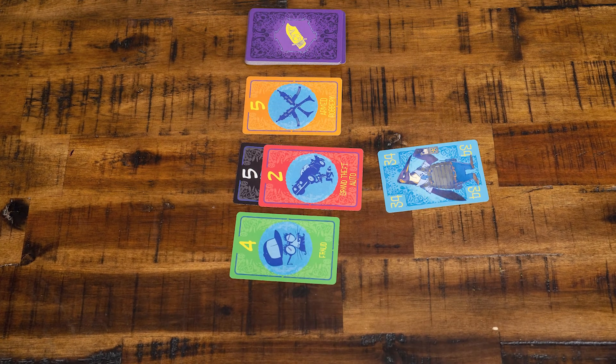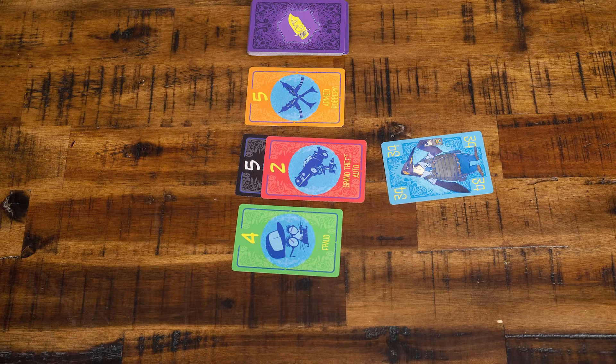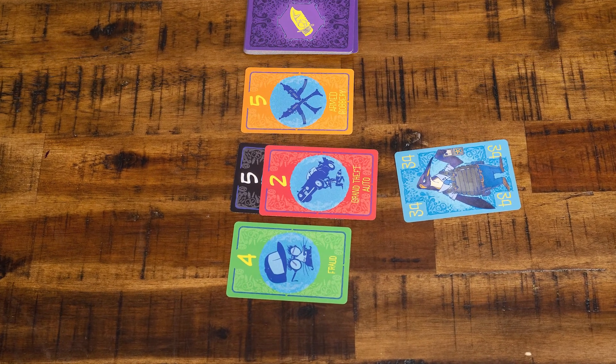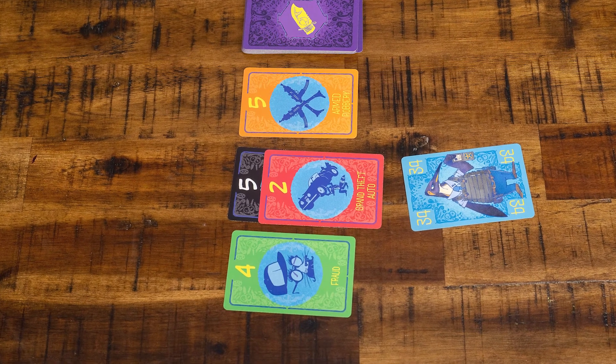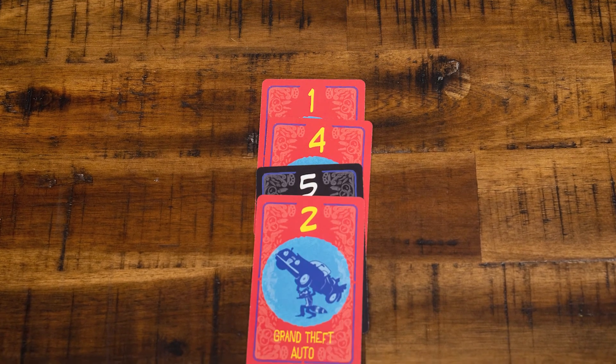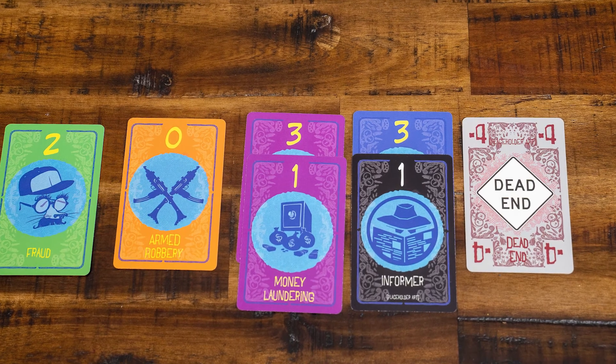Whoever wins that card earns all of those cards. The informers are worth one to five points, and they also act as a wild type of a criminal activity. For example, if I collect this red too, I also collect the informer, which now counts as a red. So I'm earning seven points and also two red cards all in one turn. And that can be a good or a bad thing, depending on if those two new cards make me have four cards and end up busting — investigating too aggressively. The dead end cards just count as negative points, so they'll be their own depressing negative pile just off to the side of all of your other criminal activities.